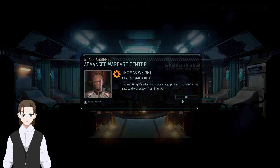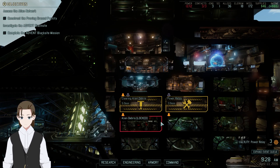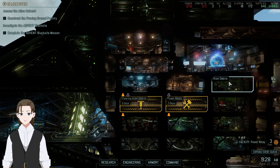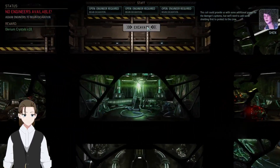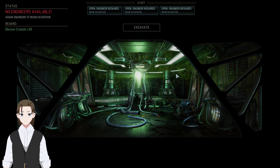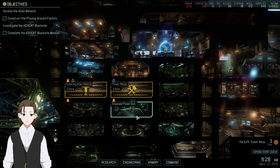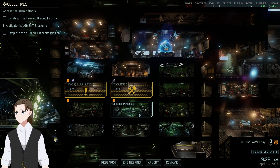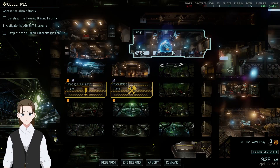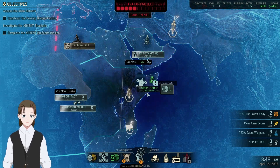Let's increase healing rate here so we can try to get our three soldiers back. That does slow us down for doing some other stuff, but I'll take that risk. This coil could provide additional power for the Avenger systems, but we'll need to add some shielding first to protect the crew. Power relay done basically in time with the supply drop.